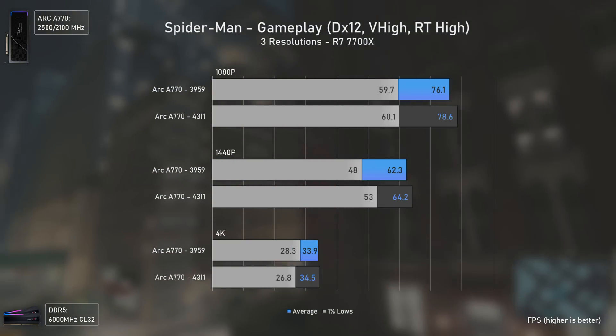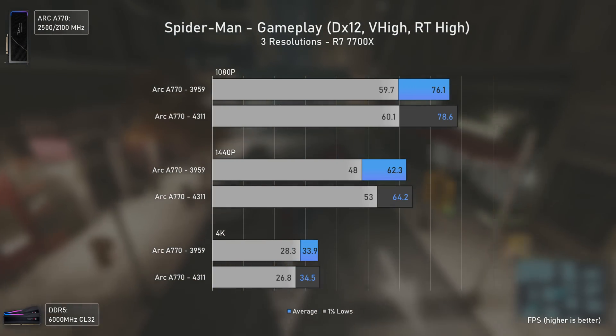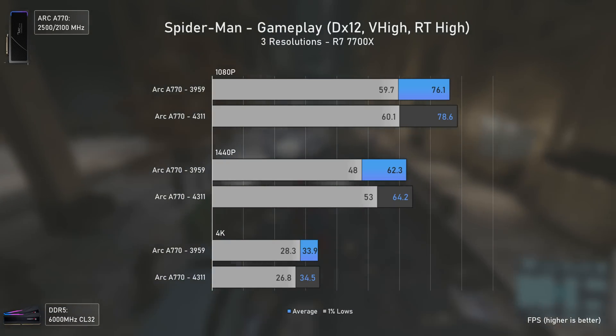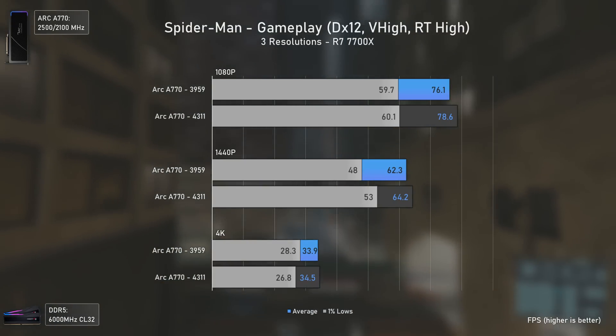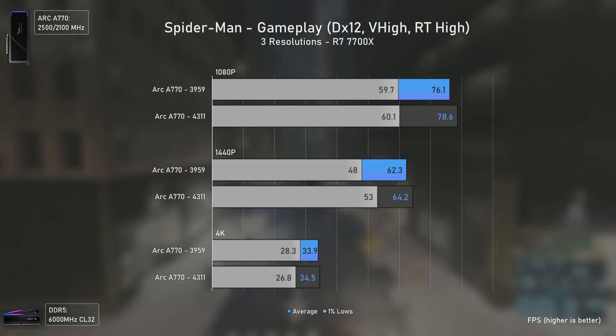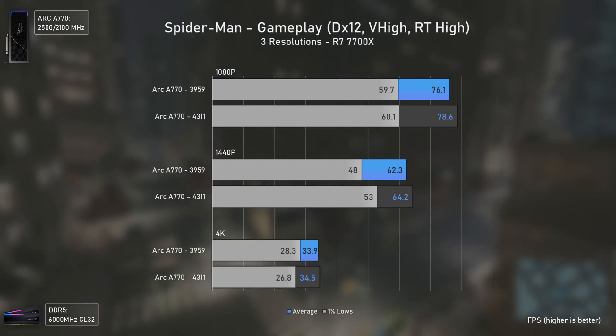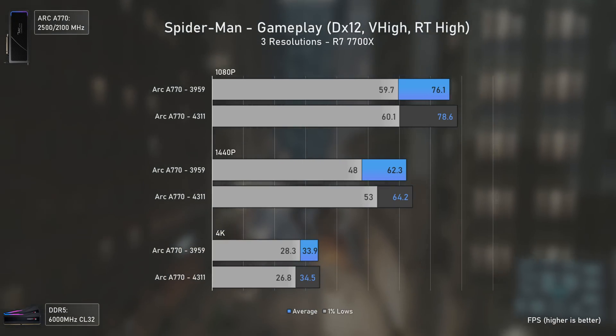Spider-Man Remastered also had a small performance uplift when using ray tracing settings set to high. Although the increase was just around 2 average FPS at 1080p and 1440p — something you wouldn't really notice in real gameplay — the increased 1% lows at 1440p from 43 to 48 FPS are really good.